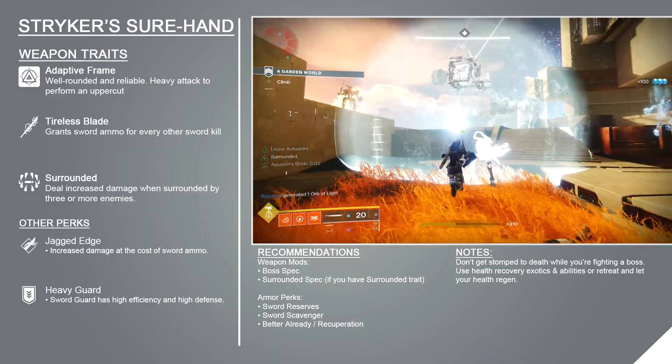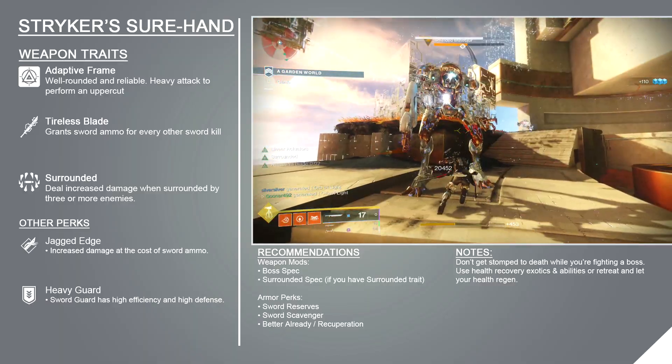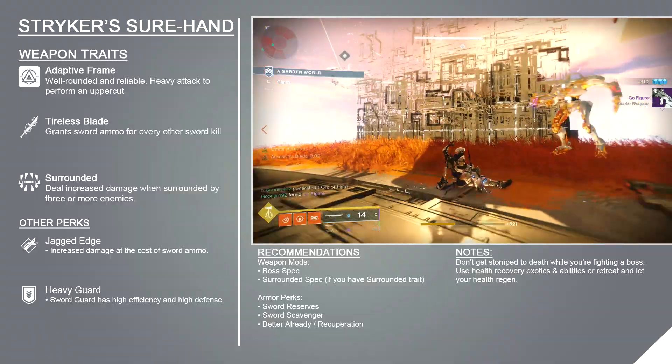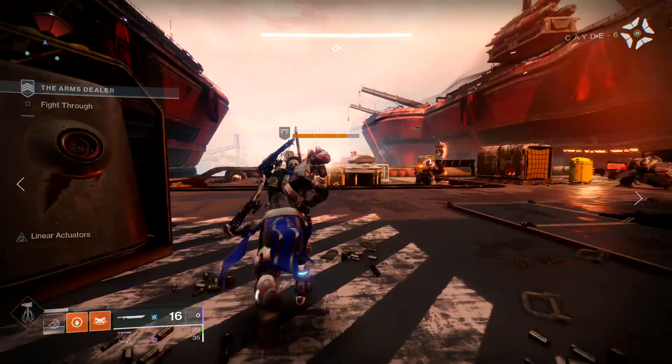Surrounded increases your damage when you're near three or more enemies, and when it's active and combined with other sword traits, you'll be in possession of the hardest-hitting sword in the game. Stack Surrounded with Tireless Blade, which refunds ammo for every other sword kill, and you'll have a highly efficient close-quarters killing machine.